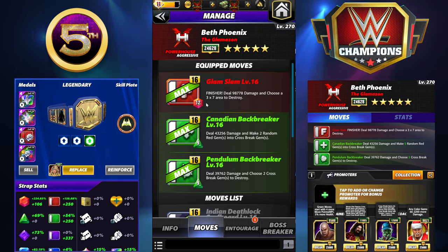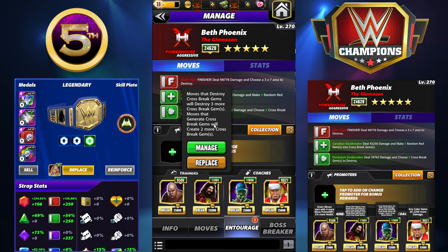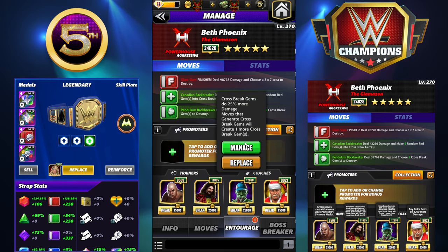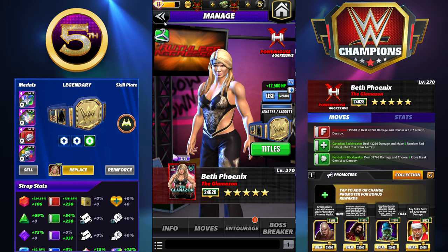Glam Slam is a 12 MP finisher dealing 98k damage — choose a three by seven area to destroy. Canadian Backbreaker is 9 MP, dealing 43k damage and making two random red gems into crossbreaks. Pendulum Backbreaker is 9 MP, dealing 39k damage — choose two crossbreak gems to destroy. For entourage: Cactus Jack is vital — moves that destroy crossbreak gems will destroy three more, and moves that generate crossbreaks will make two more. Steel for green MP, and Cena for that additional crossbreak gem, making it five generated and five to destroy. Then Santa Hogan as usual whenever you're blowing up a bunch of the board.